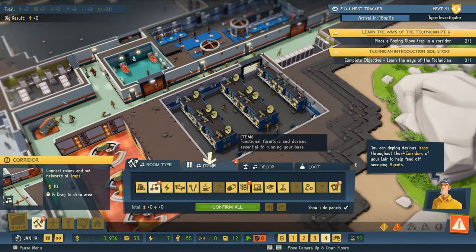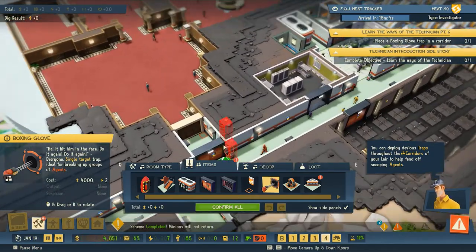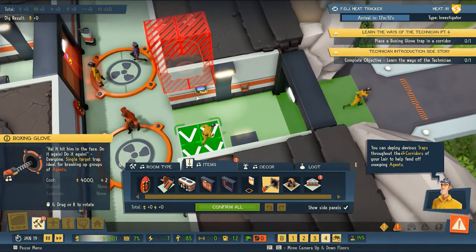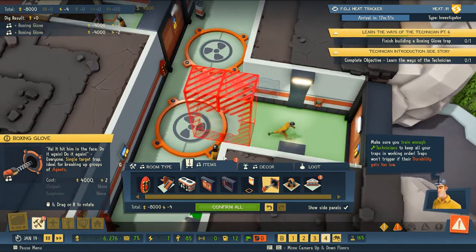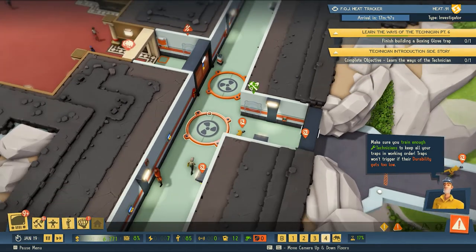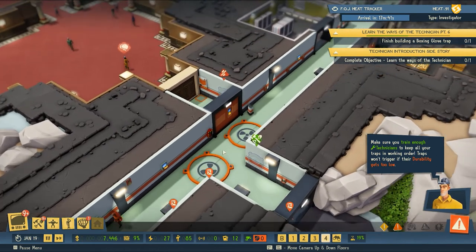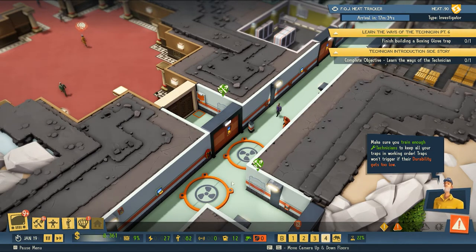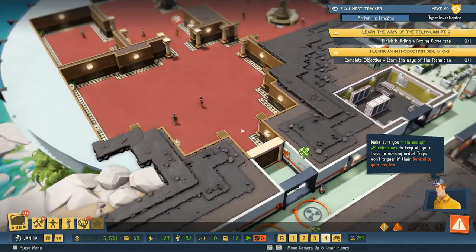We're being prompted to look at our hallway corridor items - there's a boxing glove trap. I think this definitely needs to be part of our security system. Can we put one here? Yes - and in this hallway too. That's very Inspector Gadget - the boxing glove trap, that is funny. We'll have to see if we can entice some investigators to wander into our lair and fall into our evil traps. We need to train enough technicians to keep all the traps in working order.